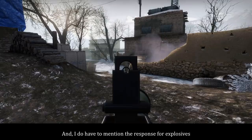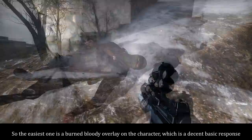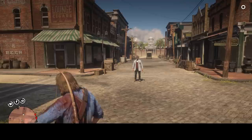And I do have to mention the response for explosives. The easiest one is a burned bloody overlay on the character, which is a decent basic response. There is a somewhat more advanced and definitely more interesting thing I've seen in RDR 2: several pre-made variations of holes, scratches and bruises, and the direction of the explosion — front or back — is also taken into account. So no advanced shrapnel simulation, all pretty simple mechanics, but it does deliver very cool feedback.